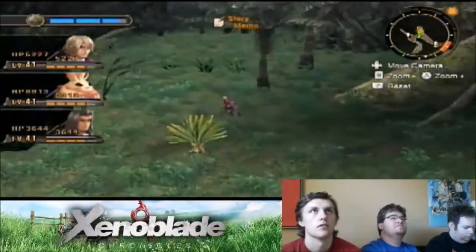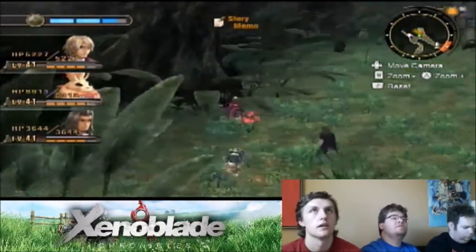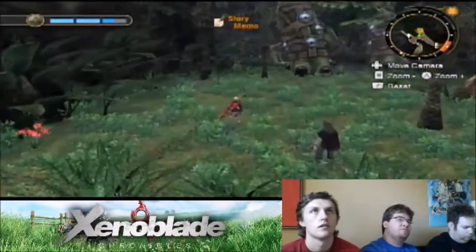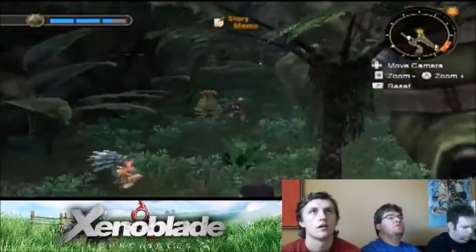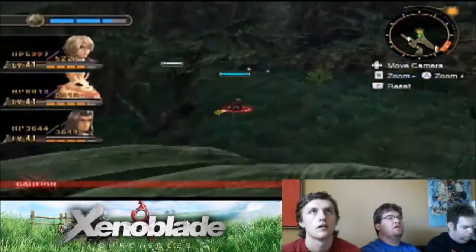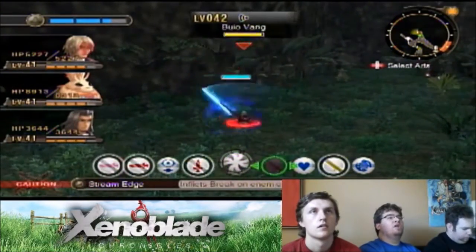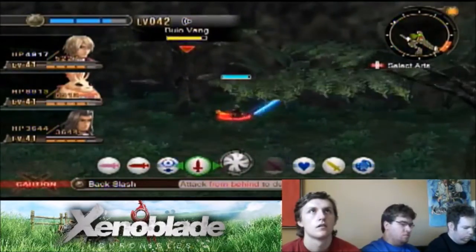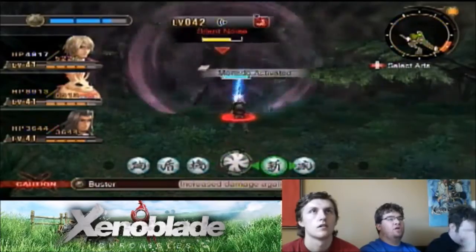I don't know if it's even worth going over here. Eh, not really. I thought that was an item — is that an item? Yes, for something. Because now that we can get over here, once we get Affinity up higher in Frontier Village, we'd be able to get the Monado Eater, which inflicts bleed status and removes all enemy buffs.